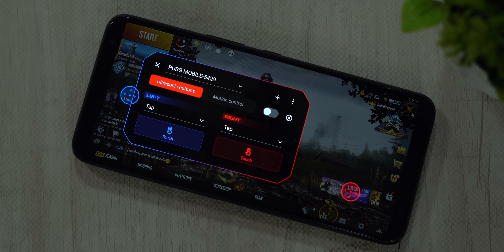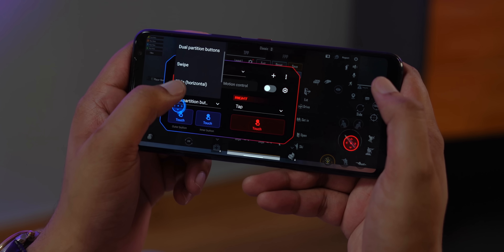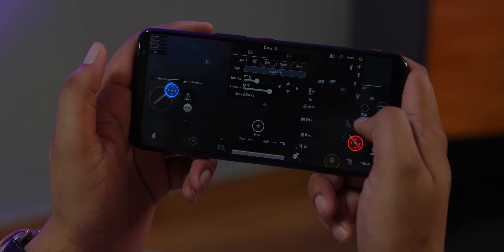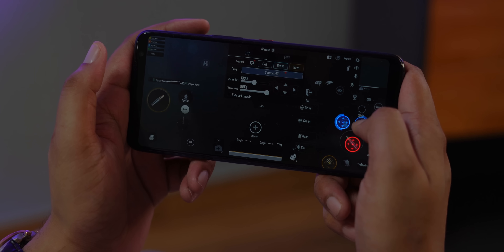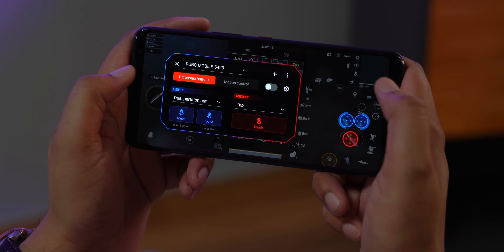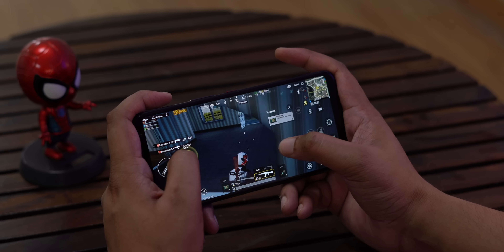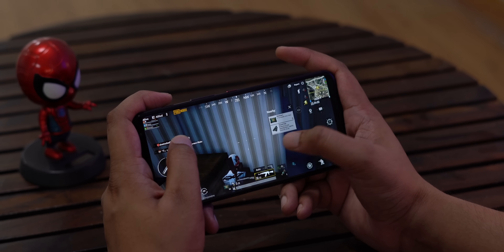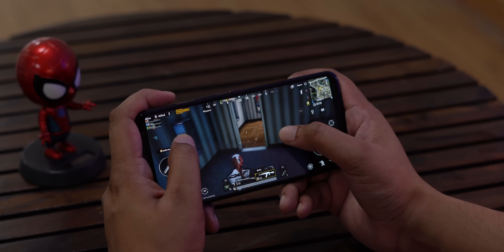I obviously set up the air triggers. I'm not a pro gamer and I still don't have the glass finger setup for PUBG Mobile, so the air triggers are pretty handy for me. There are dual partition air triggers now so you can set two buttons on each ultrasonic trigger on the top, similar to L1, L2, R1, R2 on controllers. I set the two actions on the left to left peek and right peek, and for the right air trigger I set it to tap and shoot. I also set the motion control to reload. Once I set everything up, I started to play and the gaming experience on the ROG Phone 3 has been fantastic.